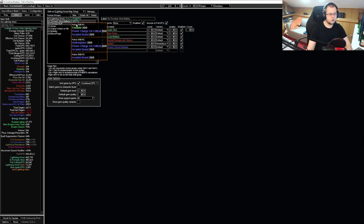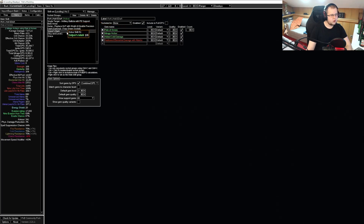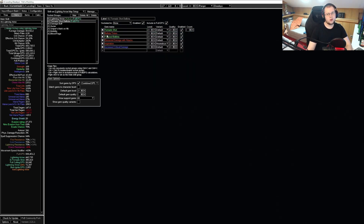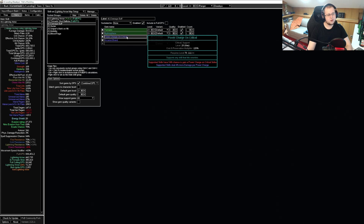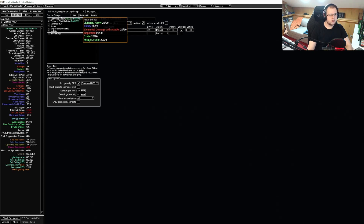We are taking Tornado Shot Ballista. Before we have Tornado Shot Ballista, we will be using Artillery Ballista — we are going to use Artillery Ballista until we have a five-link and a leveled Tornado Shot and Ballista Totem support. We are buffing our damage with an Arcanist Brand, Tornado, and Hydrosphere, and having Power Charge on Crit. Utilizing Wrath and Grace as our auras, and Sniper's Mark on hit. Using Flame Dash and Mirage Archer as mobility, and utilizing Blood Rage as an additional attack speed source.